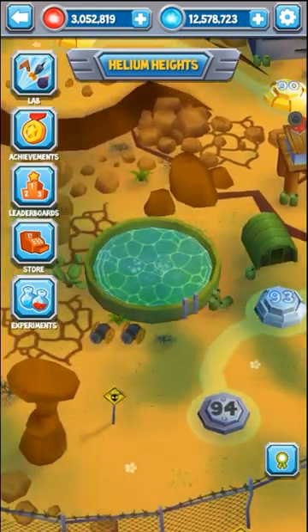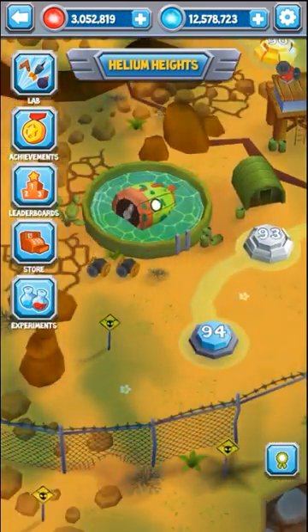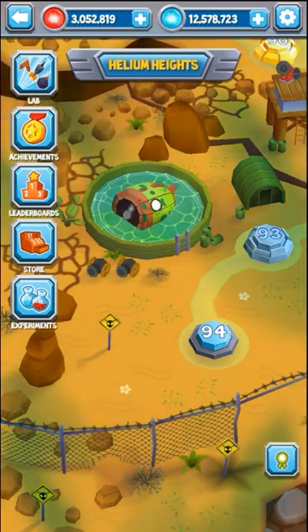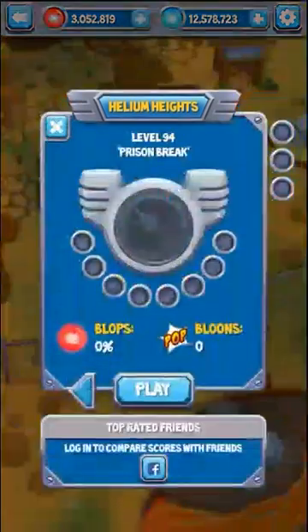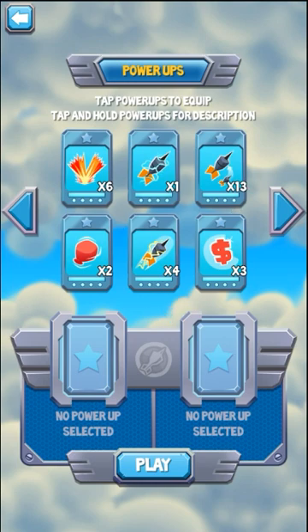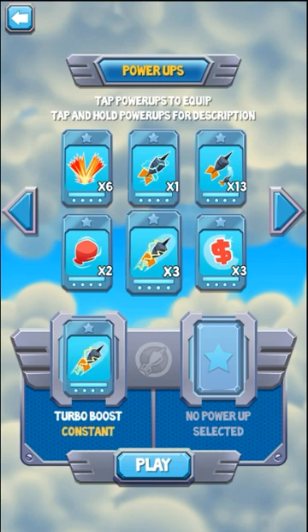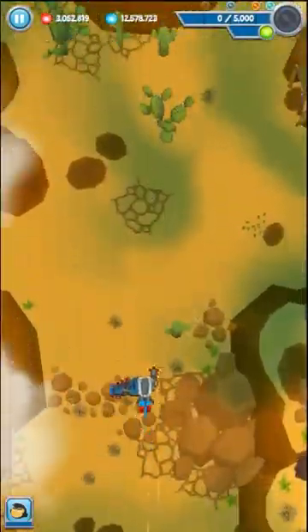Let's jump to the boss battle now. This is one of the bosses that in BTD5 Mobile sometimes spawns — I think it's called Bloonarius or something like that. Okay, level 94, the boss battle. For power-ups, I'm going to go pretty simple — turbo boost and super shots. That's a pretty good combo already.